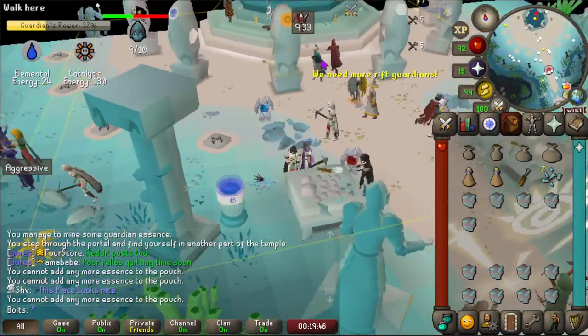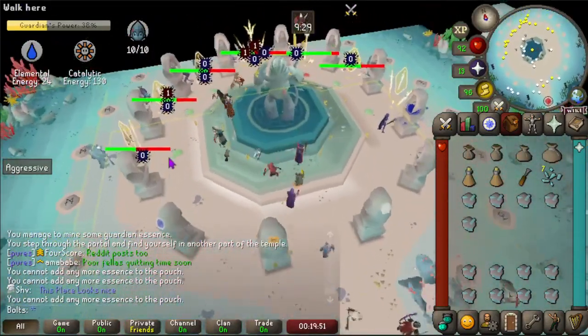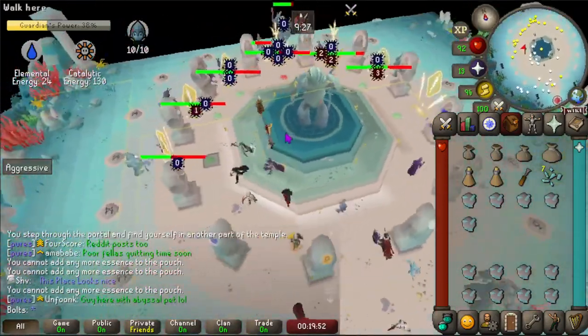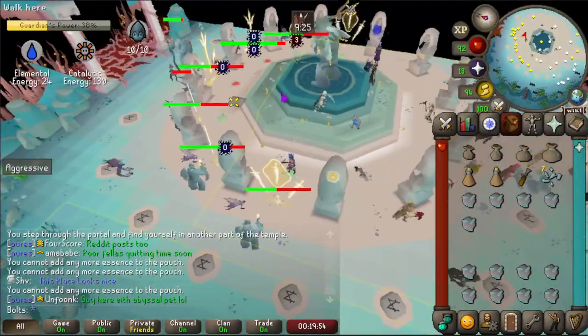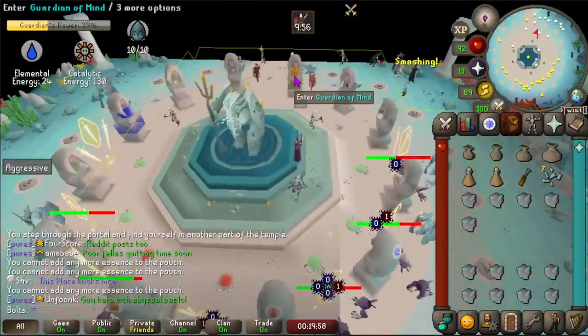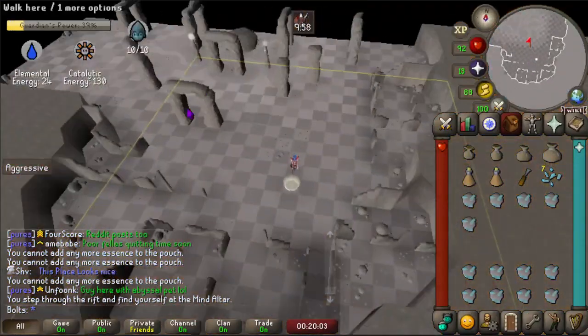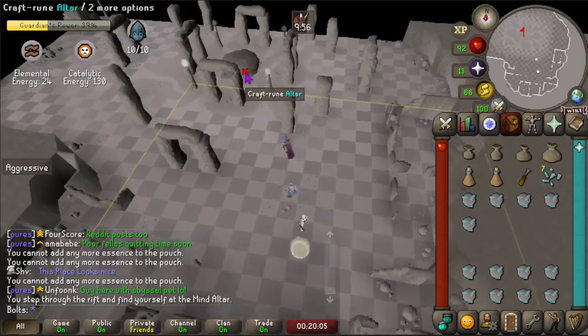I really want to go through into the blood altar but I don't know if it'll let us. What is happening - we gotta make sure he's strong I think. I don't know what we're doing wrong.